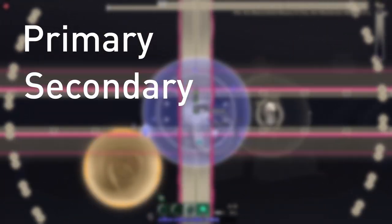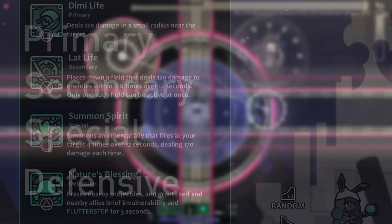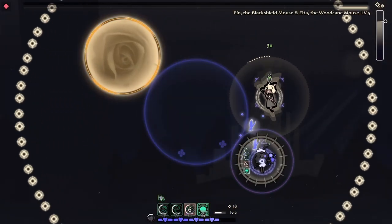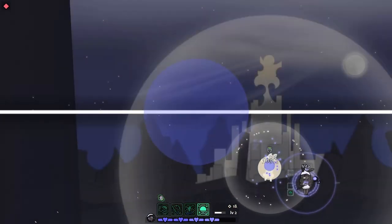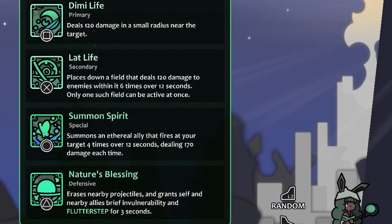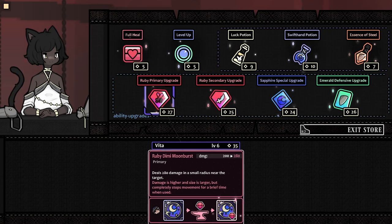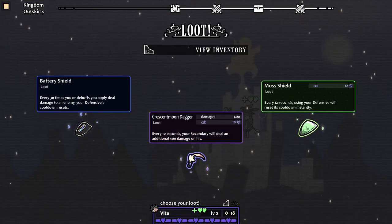Each class has their own subset of attacks and skills, being your primary, secondary, special, and defense. Every class will have their own different set of attacks that you'll be able to cycle through, and it'll help you do your top damage. Depending on your class, some may offer more support than others to your teammates. Throughout a playthrough, you'll be able to upgrade said attacks and skills, as well as items to help boost you.